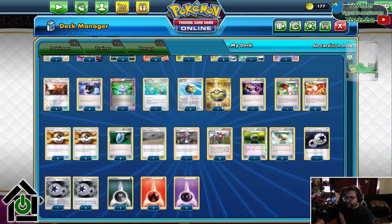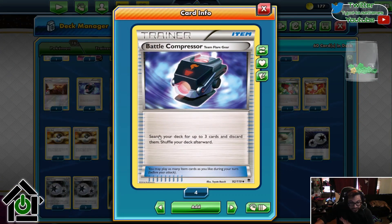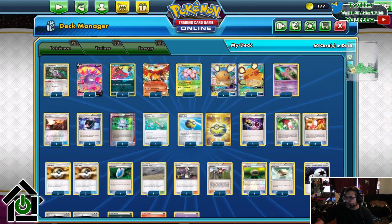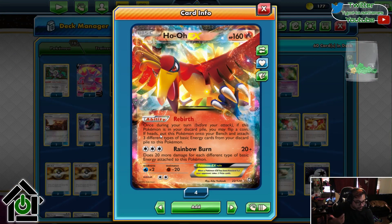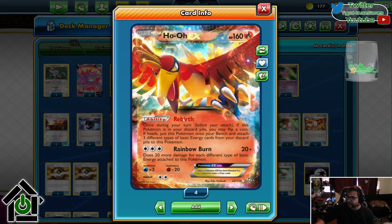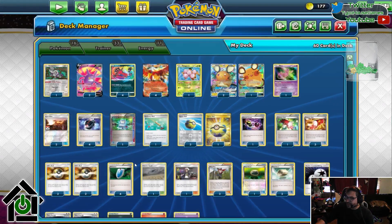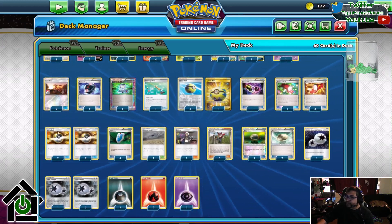Generally what your game plan is, you play a Battle Compressor and search your deck for any three cards and send them to the discard pile. The three cards are generally a combination of Ho-Oh — which when he's in your discard pile, you can flip a coin, and if it's heads you put him on your bench and attach any three energies to him. So that's how you get your energies really fast. And then you send your energies to the discard pile with the Battle Compressor or any of the other plethora of discard cards we have.